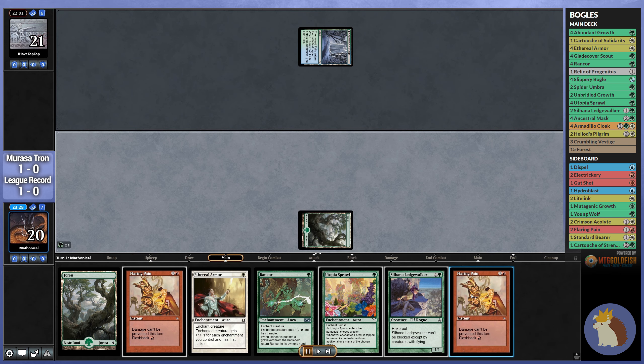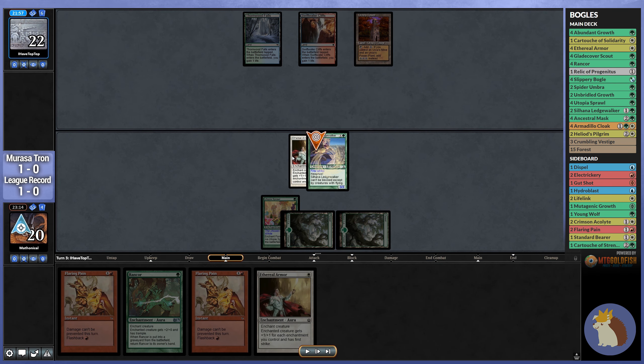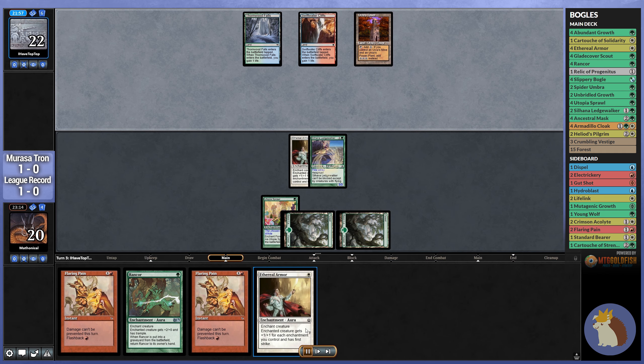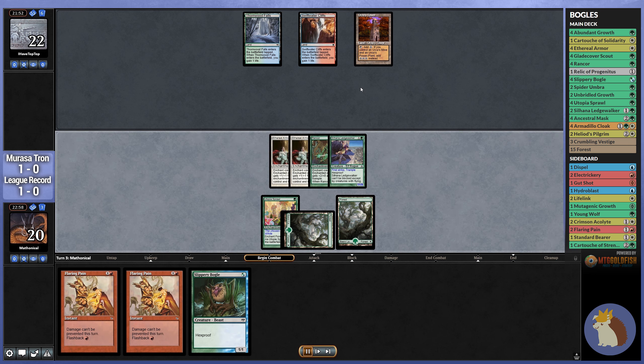Once again, we did go for the Utopia Sprawl on turn 1. In this case we didn't have another creature, but even if we did have a 1-drop, I'd still want to lead on this. Because leaving our creature vulnerable to something like Trickery is never really a good idea if we can play around it. Our opponent is representing some sort of countermagic, but I'm just going to go for it. Turns out they didn't have anything, and we got a really quick win.